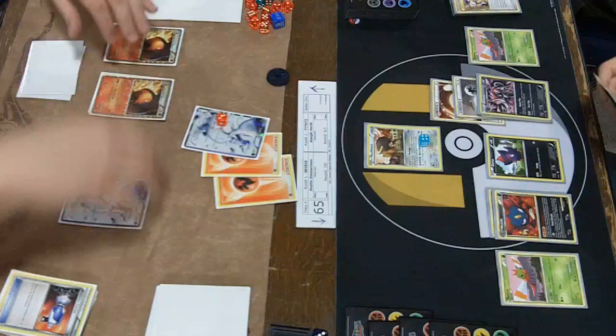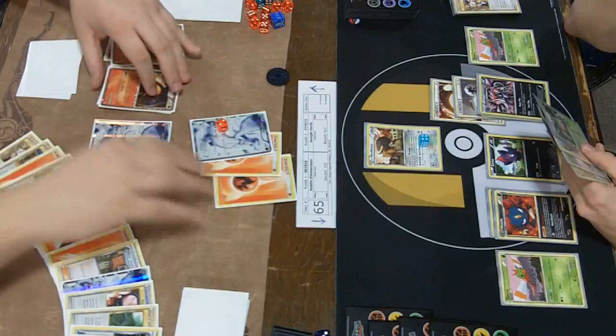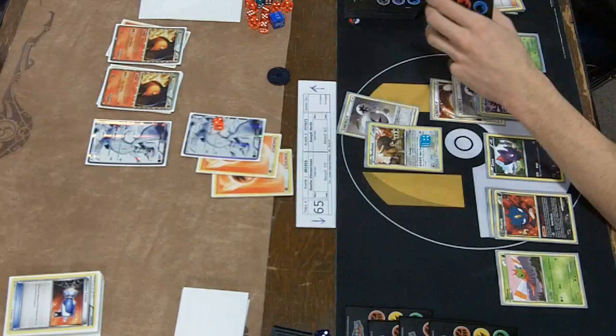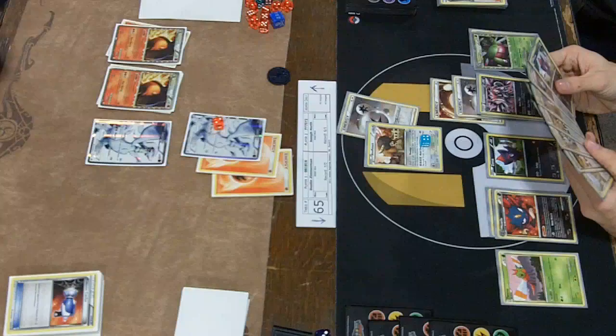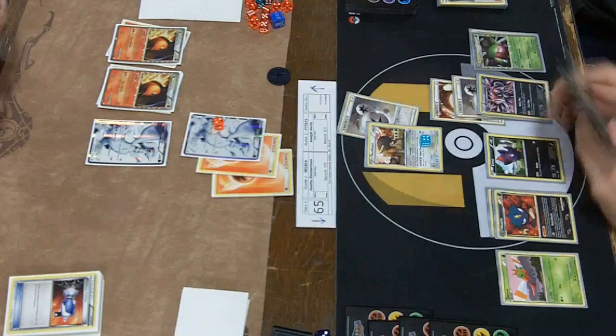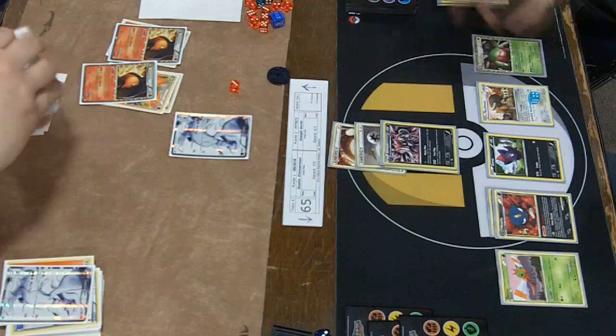If Reshiram gets knocked out this turn, that's not a pretty spot. Zorark's going to be knocking him out — he's lost a couple Reshirams already. It's going to be really low on energy in play. And there's that Double Colorless, so at the very least Dustin's going to be able to retreat and Blue Flare for a knockout. We see him Juniper for a fresh hand of seven. I'm not sure if Dustin does play Switch, but that's usually a good idea when you're playing Bouffalant because his two retreat cost is such a pain. Foul Play copies Blue Flare, and another Reshiram goes down.